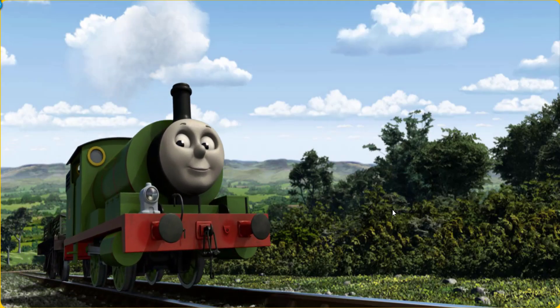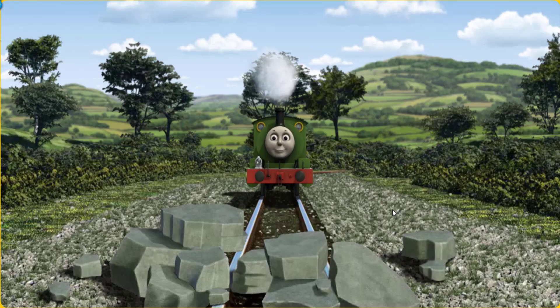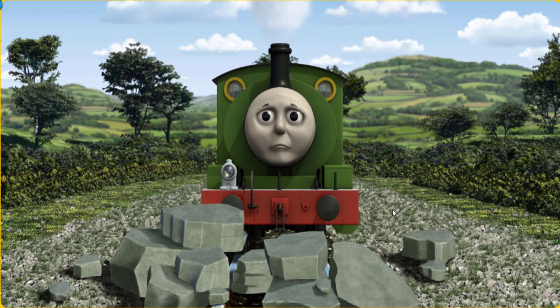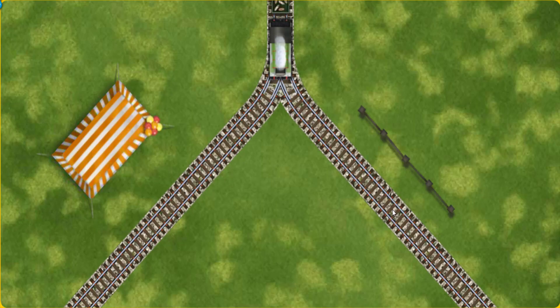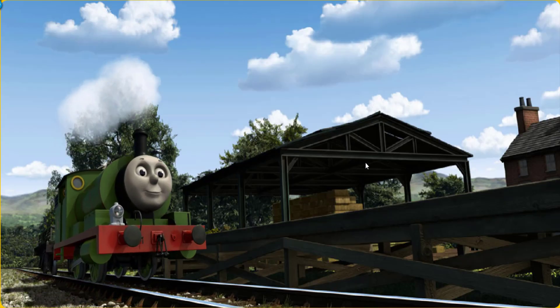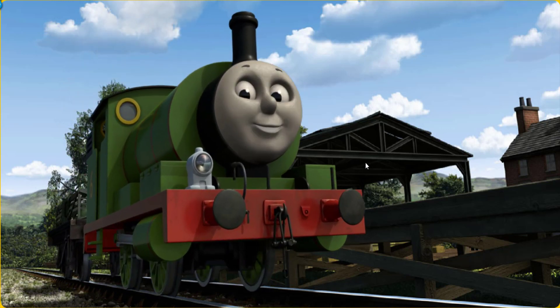Huffing and puffing, Percy set out for Farmer McCall's farm. Suddenly the tracks were blocked. Percy had to stop. He would have to go another way. Help Percy find the track that goes nearest to the tent. Let's go! Percy puffed proudly into Farmer McCall's farm. With your help, he was a really useful engine.